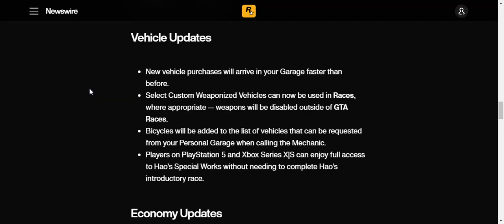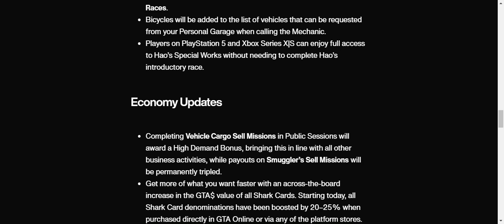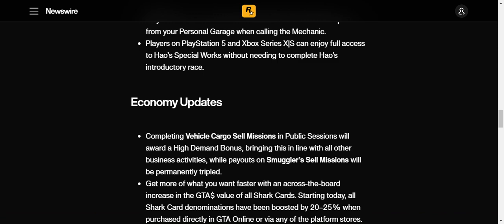Vehicle updates: new vehicle purchases will arrive in your garage faster than before — I don't really care about that too much but it's nice. Select custom weaponized vehicles can now be used in races, where weapons will be disabled outside of GTA races. Bicycles will be added to the list of vehicles that can be requested from your personal garage mechanic — not really a top priority for most people.